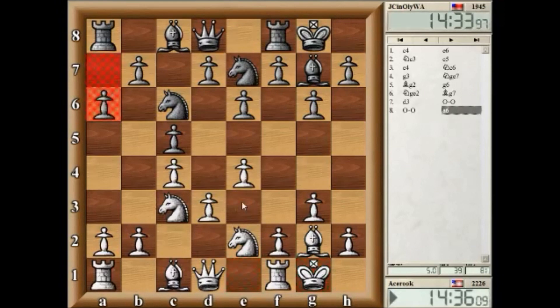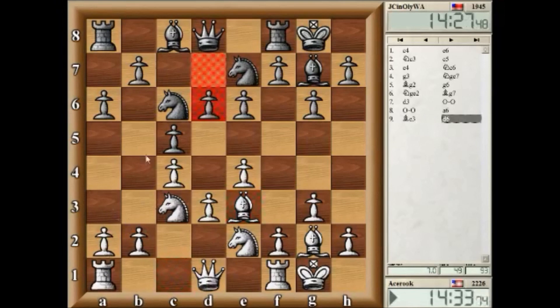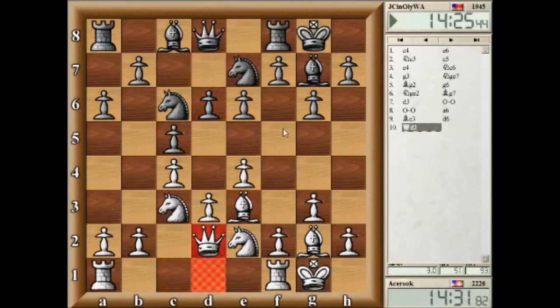Okay, so bishop d3 is a... I need to know this queen side idea. Queen d2, protecting b2. a3, b4 is a typical... f4, f5 is another idea.